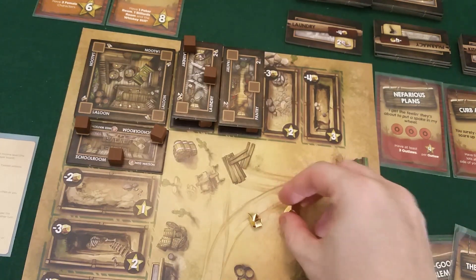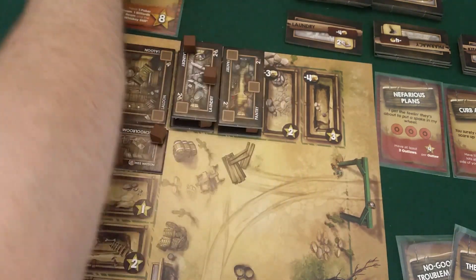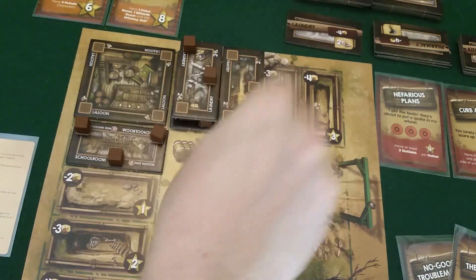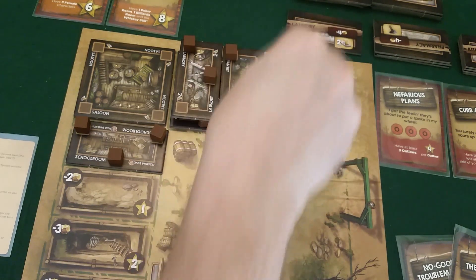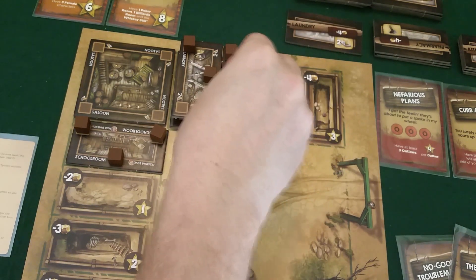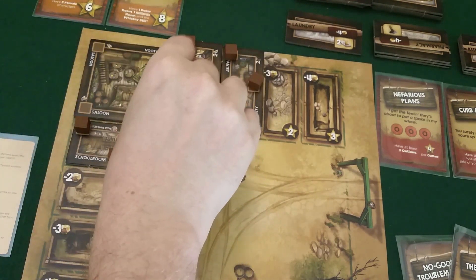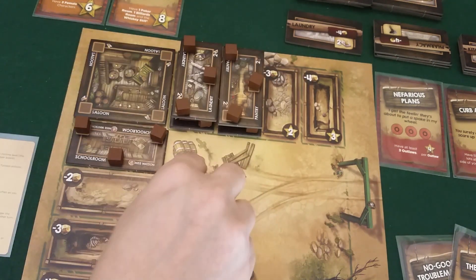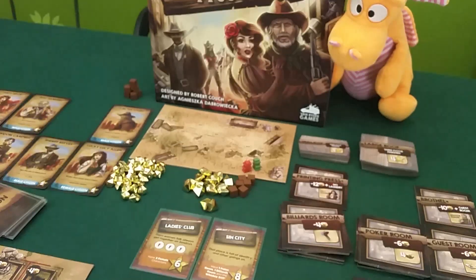Draco spends all six gold to get three supply, placing them in the pantry, which gives him two more bonus supplies. He puts one in the laundry, getting to draw two more cards. He also starts working on his saloon and finishes two tiles — that's ten points for Draco. He's up to 38 and pulling ahead.